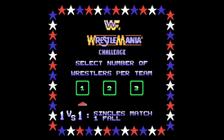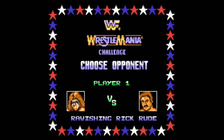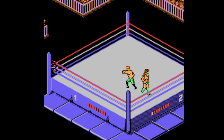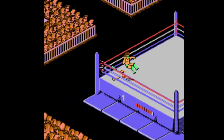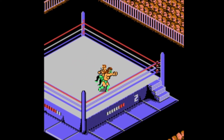Let's start with a singles match to show what the game is about. I'll take Ultimate Warrior and they automatically assigned Rick Rude as the opponent. As you can see, it already looks a little different from the previous game. The ring is in a top-down isometric view — a diamond shape — and there's lots of crowd now, something they didn't have before. Definitely more graphically impressive and more detailed.